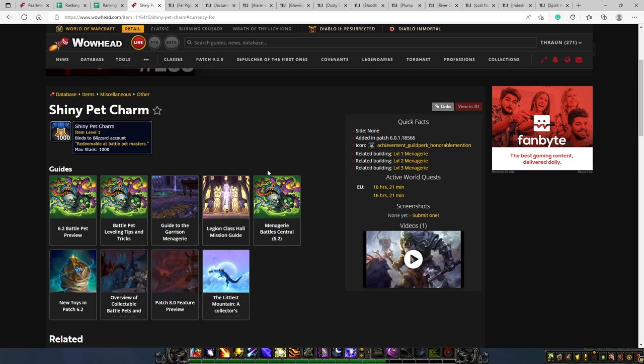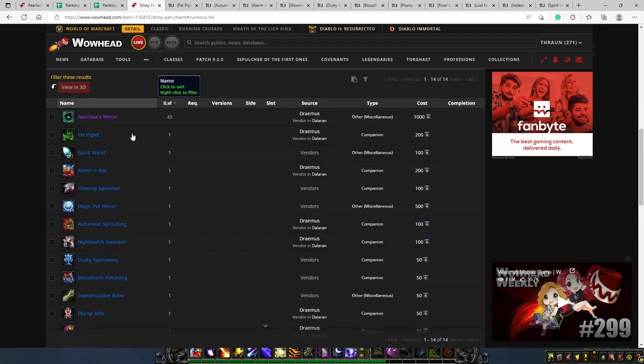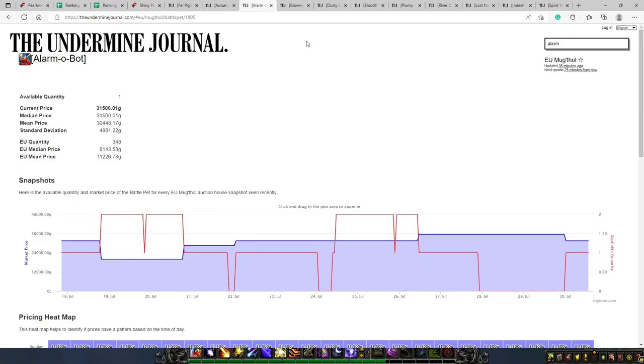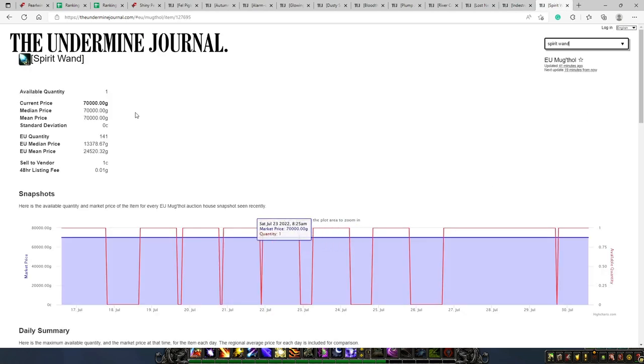As mentioned at the beginning of the video, you also have another version of these pet charms from Legion — the Shiny Pet Charms and the Brilliant Pet Charms. With these, you can buy a few pets and some toys. The most interesting pets are the Fell Piglet, the Autumnal Swooppling, and the Alarm-O-Bot. However, I would recommend buying the different toys instead, because you can sell these toys on the auction house and make way more gold. For instance, one toy that costs 550 charms can sell for 10,000 gold on average, and another can sell for between 13,000 and 24,000 gold.